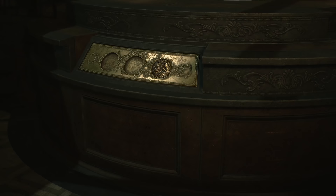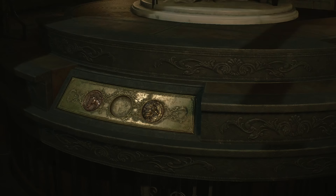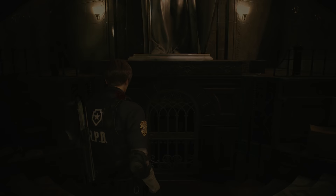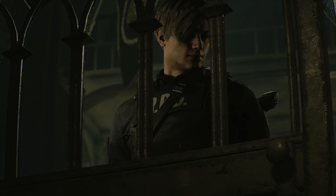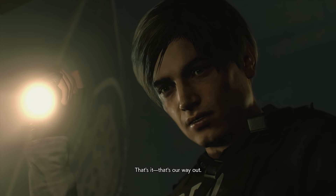Got a lion — and they just go in their correct spaces, so that's nice. This is so elaborate for a museum or a police station. I'm so suspicious. So it goes underground. Huh. That's it — that's our way out.